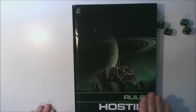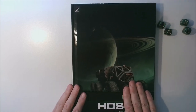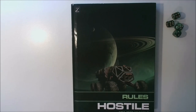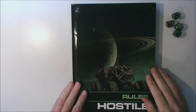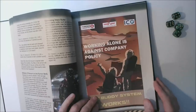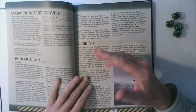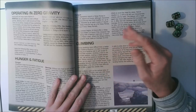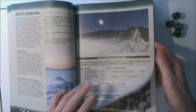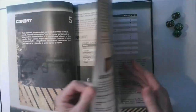Hi everybody, this is Paul from Zoza Games. In this video I want to provide you with a quick rundown on how the combat rules work as they appear in the rules book. If you're using the Hostile Solo book for solo role playing, you should find that a lot of this fits that book as well, although in solo the rules are a lot more cut down and streamlined. Let's start with a quick overview of the combat chapter and the sections that it contains.